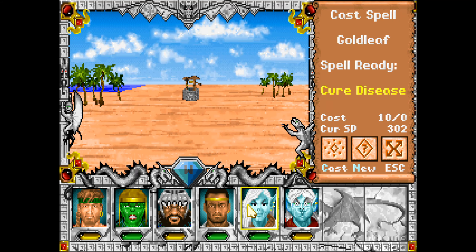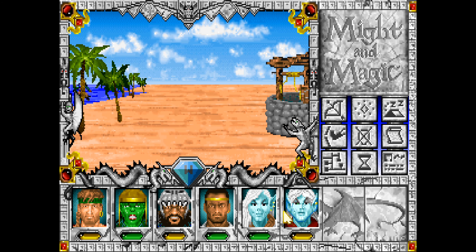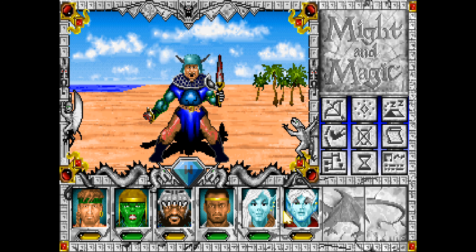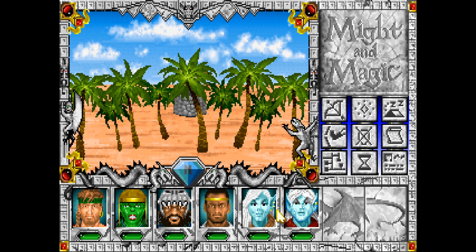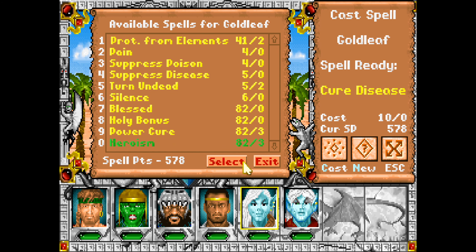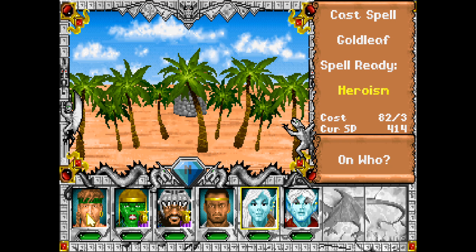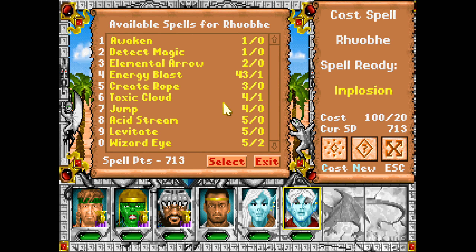Cure disease. We'll nap in an oasis after murdering some people, because that's what we do being adventurers and all. We'll just get heroism going again — that seems to be sufficient. Heroism is such a ridiculously powerful buff. I love it.